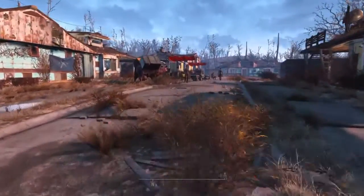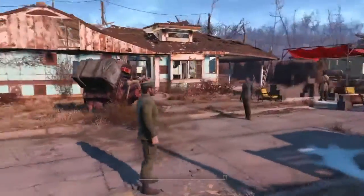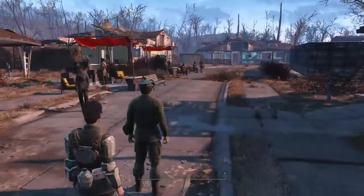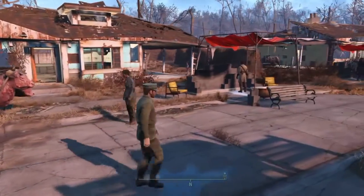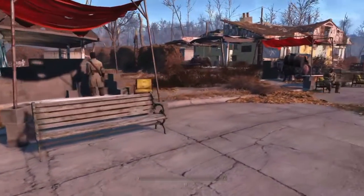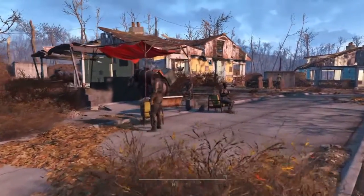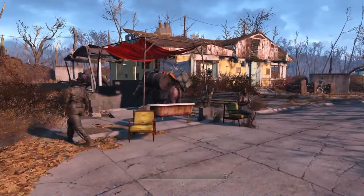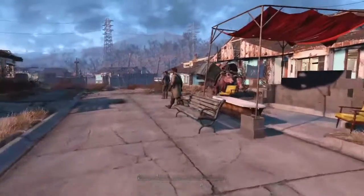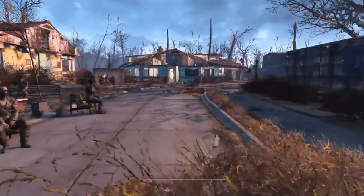We have a scavenger up ahead who will be given a uniform later on and is going to be acting as the town security force. There's Sturges pretending to be a traitor — nice job, Sturges. Over here we have these little trading caravan outposts, which are quite cool. They bring all the unique traders to your town and you can start trading, getting all the unique weapons you want.